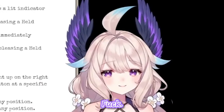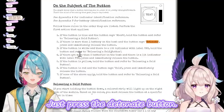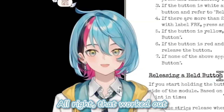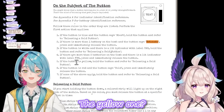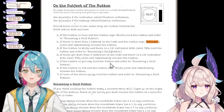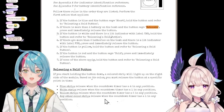That didn't work! I don't understand this one and I don't have enough time to read. Just press the detonate button. Now we have a yellow detonate button — the yellow one. We have 11 seconds! Yellow button: release when the countdown timer has a one in any position.